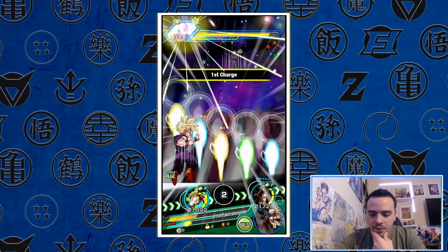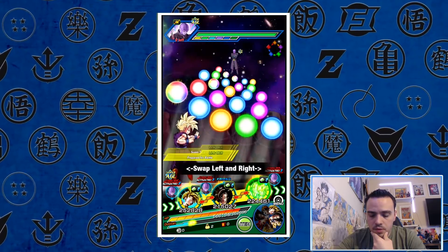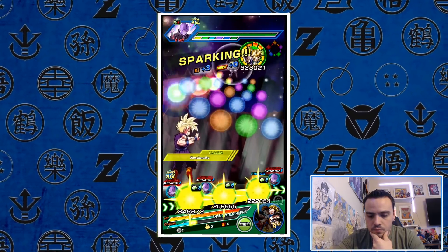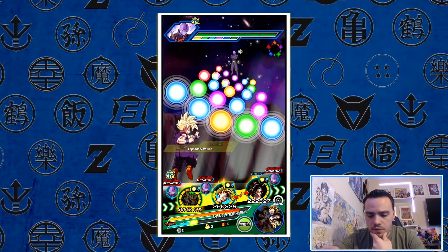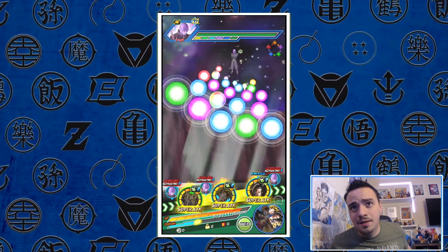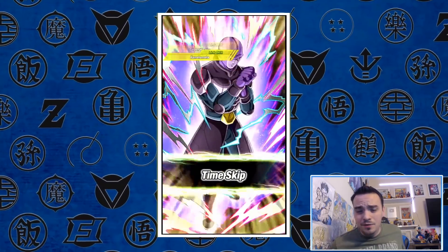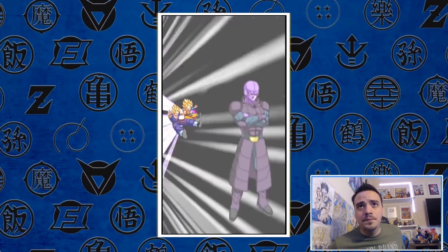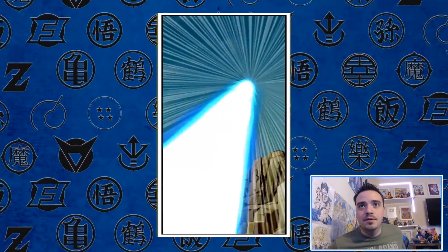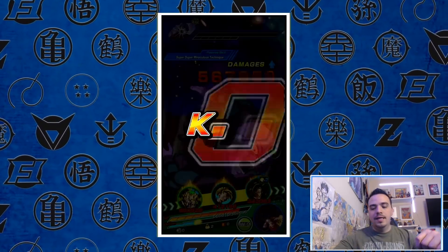Let's see if we can phase-turn this quick — it is the AGL phase, LR Gohan should be able to do work. Got some blues for you right there, got some rainbow orbs for Goku. Everybody still is going to do some serious damage to Hit. I don't think he's going to survive. 2.2 million attack stat, 1.9 million additional. Yeah, get out of here.